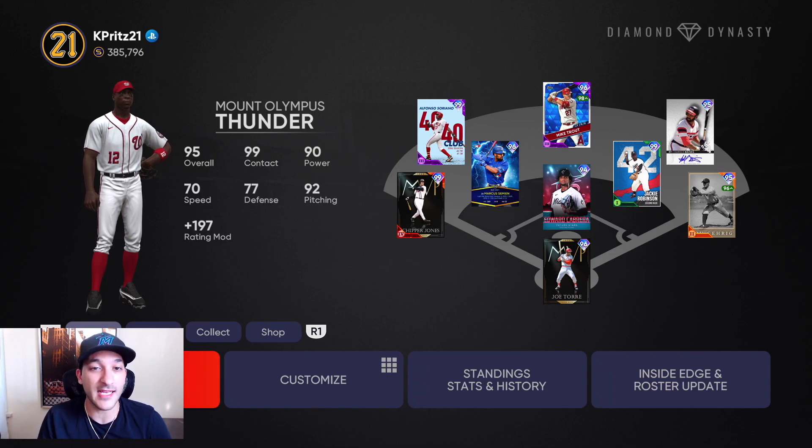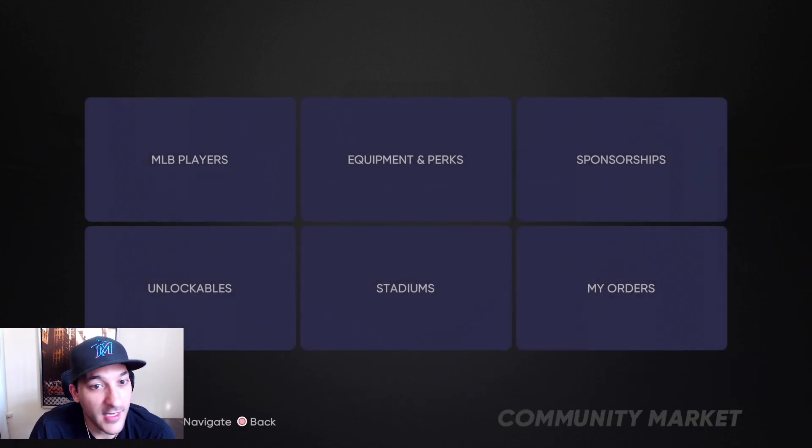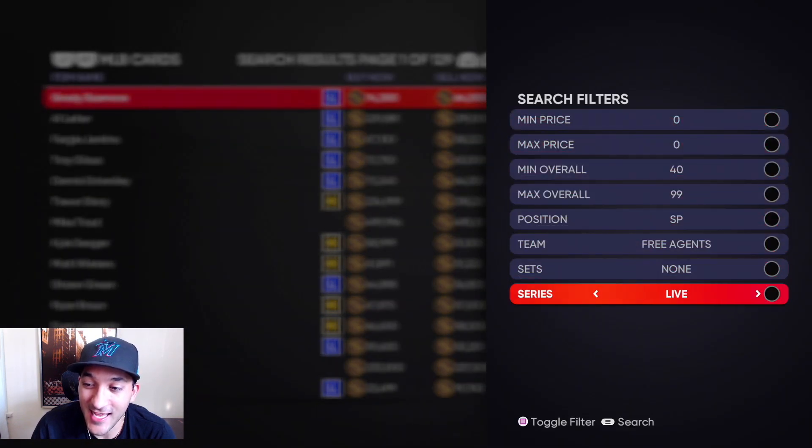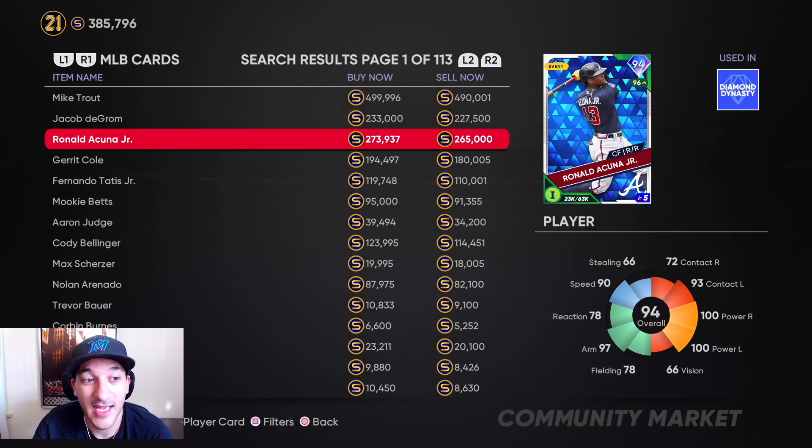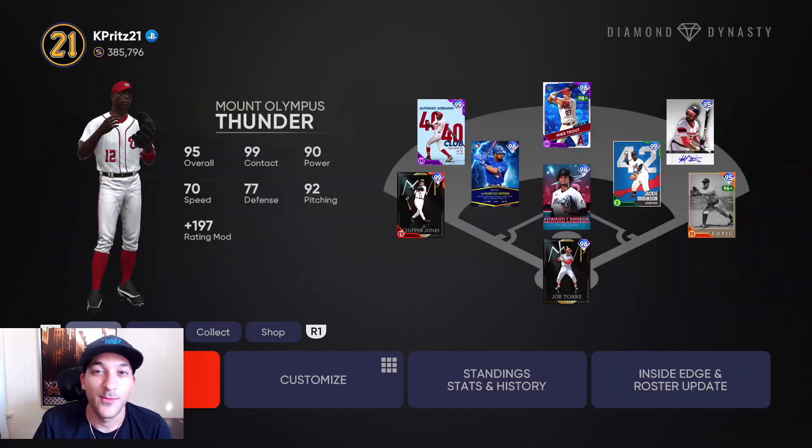The market is in a crazy place right now — Trout is going for 500K, deGrom is 233K, and Acuna is 273K. If you haven't done collections yet, just focus on team affinity: do the grind, get your packs, hopefully pack something good, sell off duplicates, and try to pick up live series cards. Those cards are stupidly overpriced right now so hopefully there will be ways to get 90-plus live series diamonds. Just wait for prices to dip.